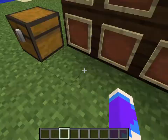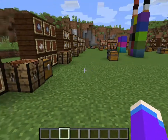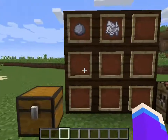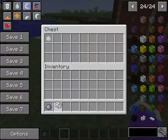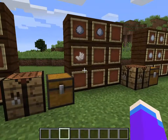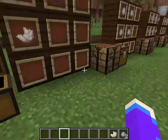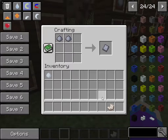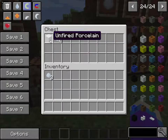The first thing you need for any of the ceramics is what's known as unfired porcelain. To make unfired porcelain, you need one piece of clay and one bone meal for the most basic recipe — that's probably the easiest way to get it. Another way gives you two unfired porcelain using two clay and nether quartz, but you have to be able to reach the Nether for that, so it's probably easier to just find bone meal.